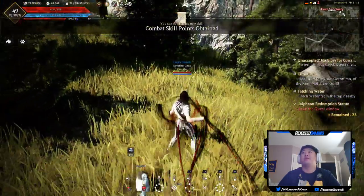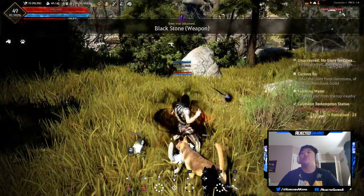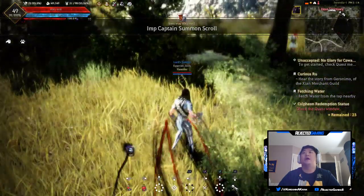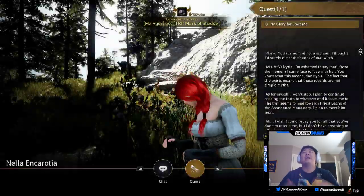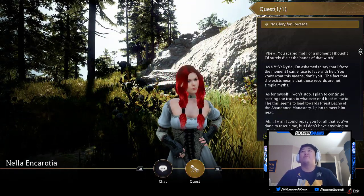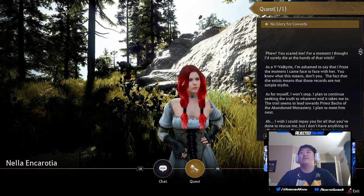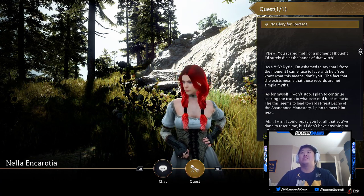We got a new quest — it's called 'No Glory for Cowards.' Found it! Let's do this, we're back on the main story. 'You scared me for a moment. I thought I'd surely die at the hands of that witch. As a Valkyrie I'm ashamed that I froze the moment I came face to face with her.'